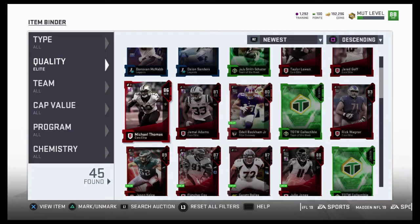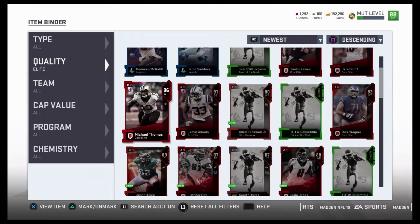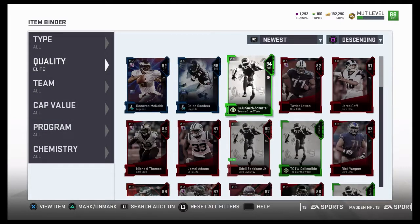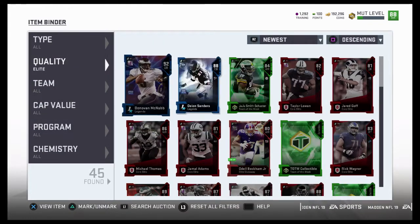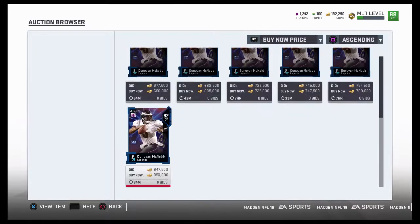We're going to look at Michael Thomas, then Juju, then Deion. Mike Thomas is going for about 47k. Juju Smith-Schuster — he's going for about 80k, so I'm just going to sell that quick. And Deion's going for — this Deion's going for 330. Honestly right now I can just sell these cards and make bank. Or not — because he's going for about 637. I know his price is just going to keep going down.